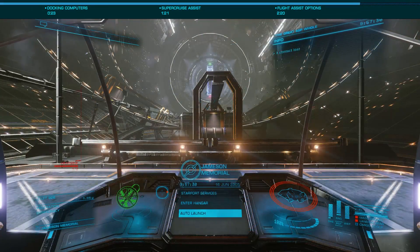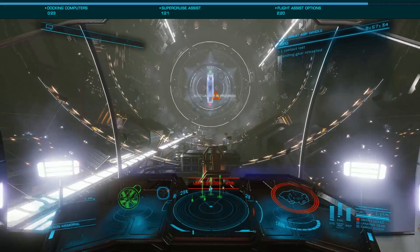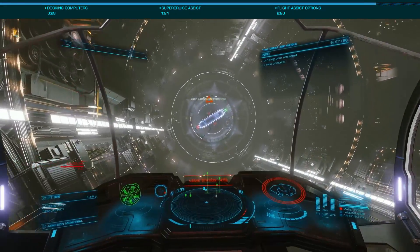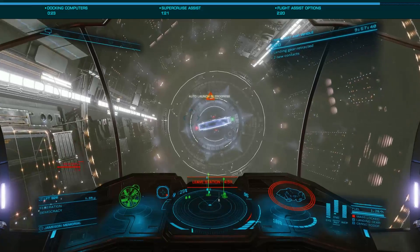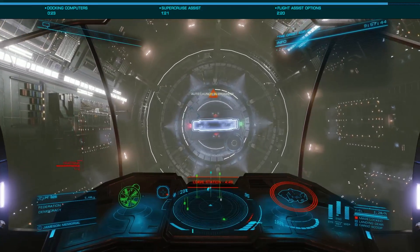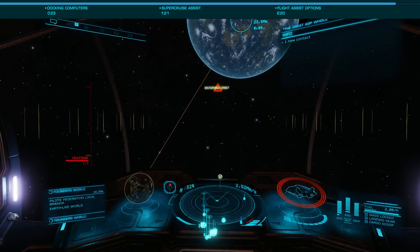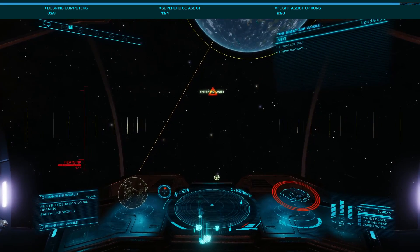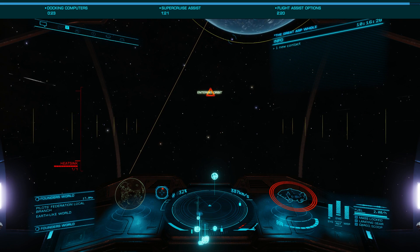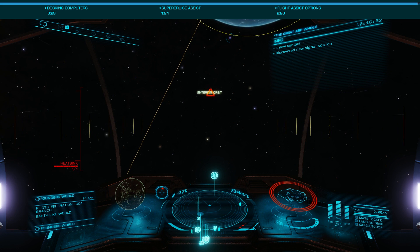While these modules are most beneficial for new pilots, they can offer time savings and convenience to veteran pilots alike. Using Auto Dock and Launch can allow for multi-tasking during those procedures, letting you plot routes, look up trade data, or handle other non-flight tasks. Super Cruise Assist is useful for explorers headed for distant bodies, ensuring they don't overshoot their targets if they take their attention away from their controls. With all ships now offering at least a single Class 1 slot, these modules can fit into any build.